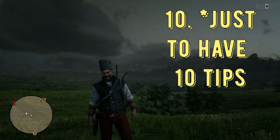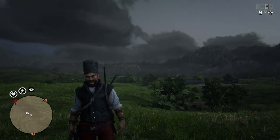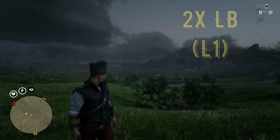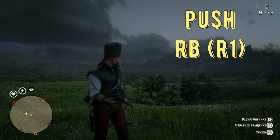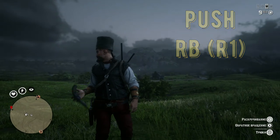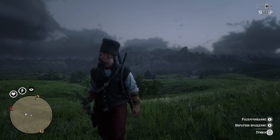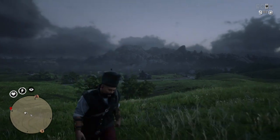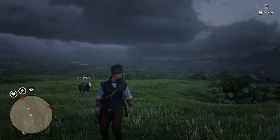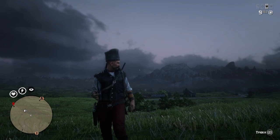The last tip is how to do tricks with your revolvers, since I've been asked this many times. Take a weapon in your hand, press LB twice fast, then push RB — that's R1 on PlayStation. Then press one of the face buttons like X or Y. That's how you perform weapon tricks.